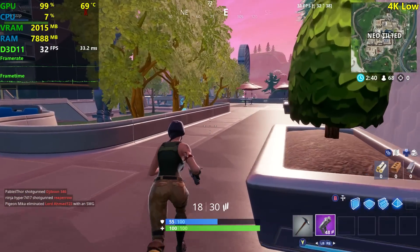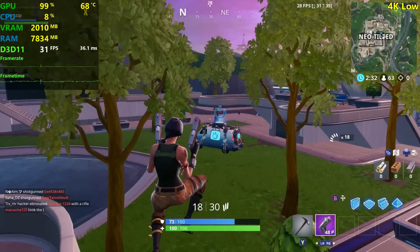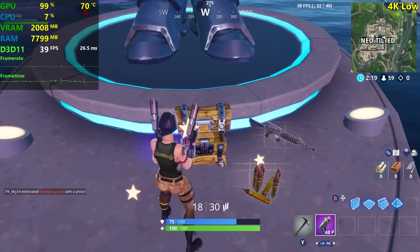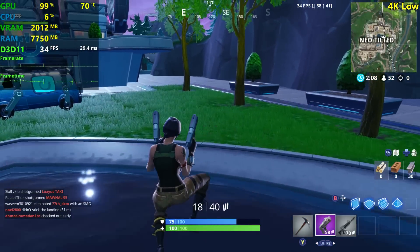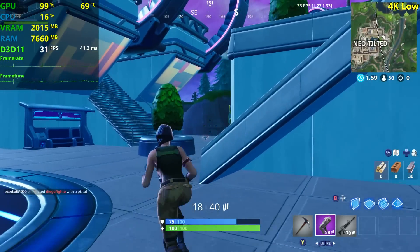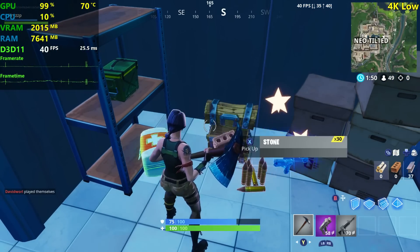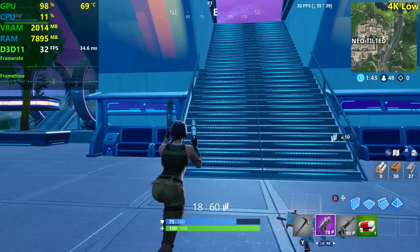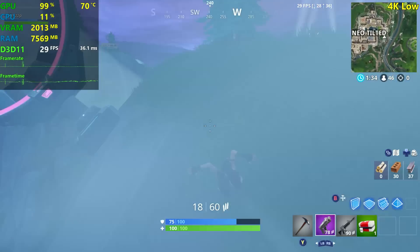Should we shoot this guy? I don't think I'm gonna kill him because we're running with a controller, but let's just run around for a little bit. We have to choose our fights wisely. I have no idea what that item is — it says my ammo is full so I can't pick it up. It's night time here; there's no big difference between night time and day time in terms of FPS, so we're cool. We didn't drop from 30 FPS while we were on the ground.